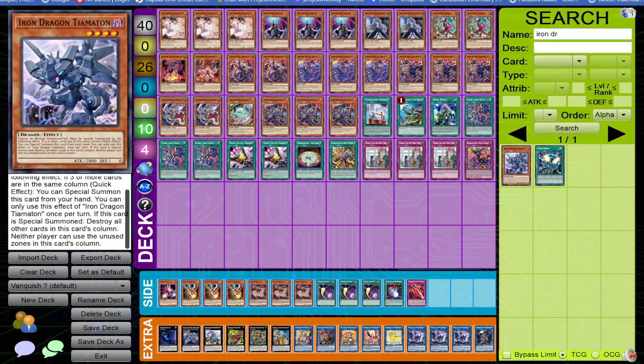If this card is special summoned, destroy all other cards in this card's column. Neither player can use the unused zones in this card's column. So what does that mean? As long as three cards are occupied in a column — by either you or your opponent — this card basically becomes a hand trap, a board clear for whatever's in the column, and essentially a free summon.